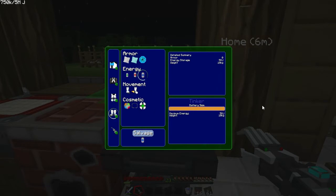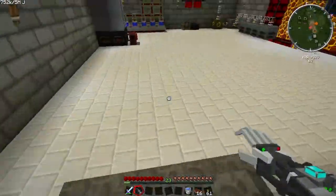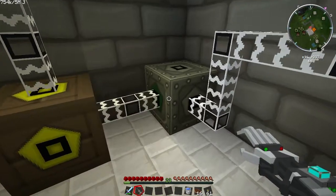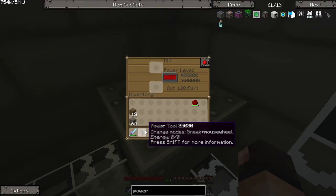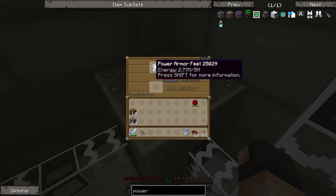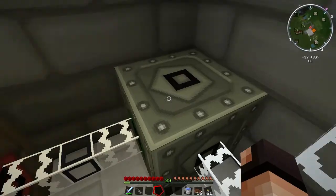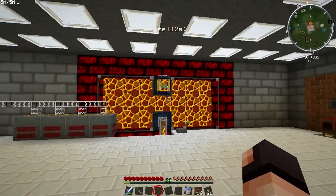I probably should have done that — that gives me the opportunity to go downstairs and show you how to charge it. For those of you that don't know, just grab the boots — that's where I have my battery — and dump it in there. They should quickly charge up, as you can see in the description of the item. Just put these on and you're set on power. I just have to remember not to turn that down again.